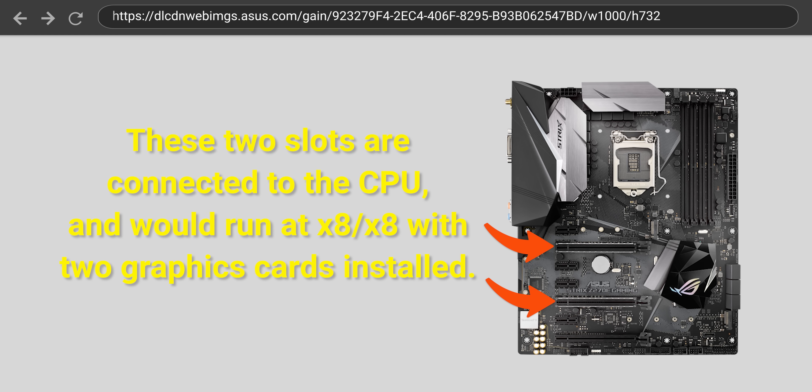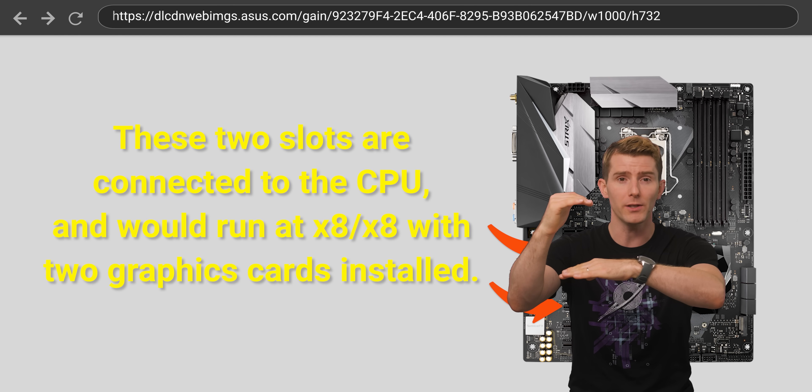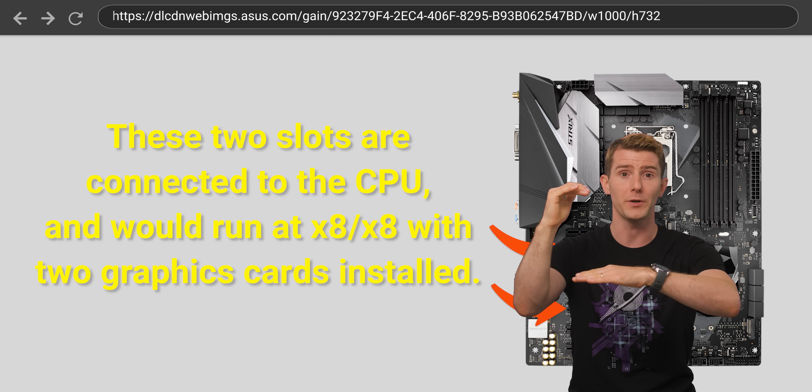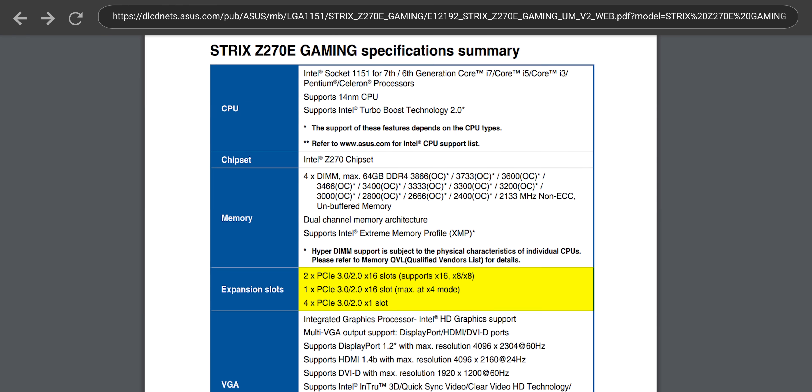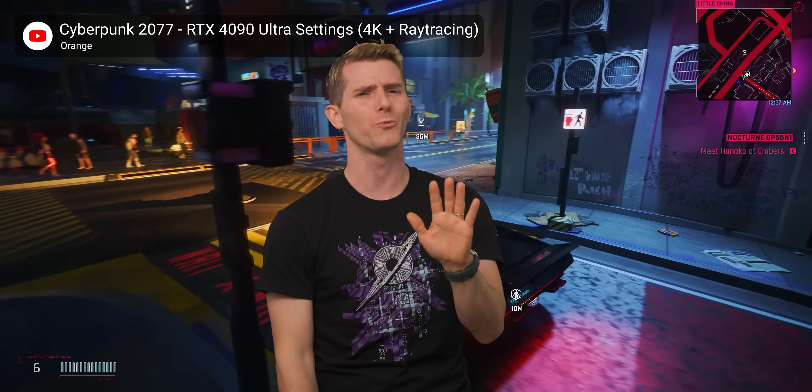Another thing to watch out for, especially gamers, is that many CPUs allow the 16-lane GPU slot to be split into two 8-lane slots. This gives flexibility to install two GPUs for machine learning, or a GPU and another high-performance accelerator, but it comes at the cost of reducing bandwidth to your main GPU. The way lanes are split isn't always easy to control — you might consult your motherboard manual and think these two slots share 16 lanes and you only need one lane for a Wi-Fi card, leaving 15 for the GPU. But it doesn't work like that. Installing any card in that slot will more than likely cut your GPU bandwidth in half.